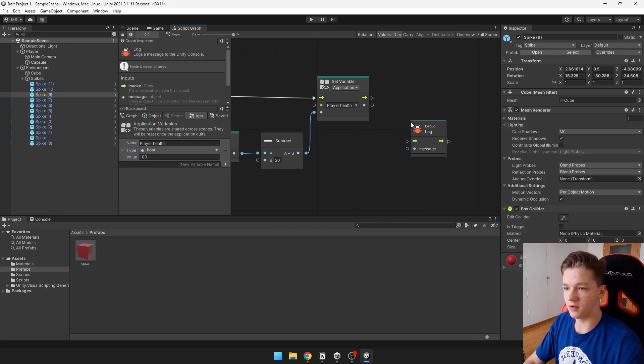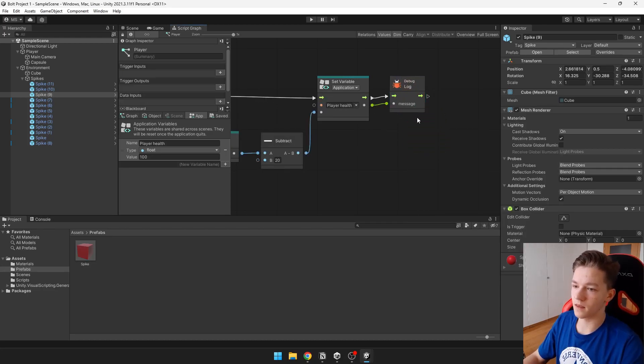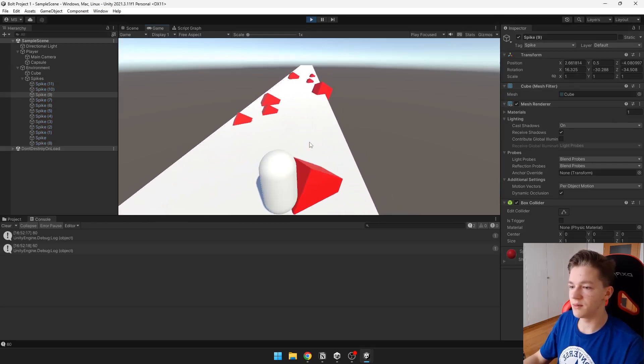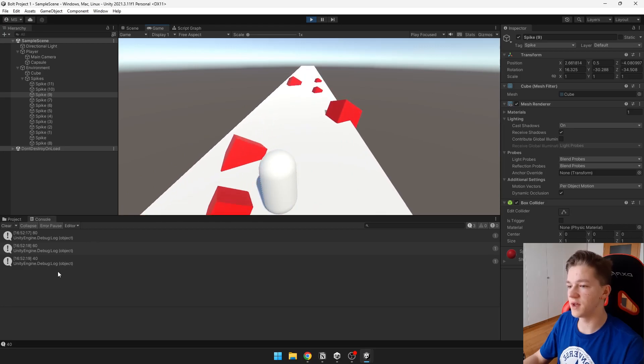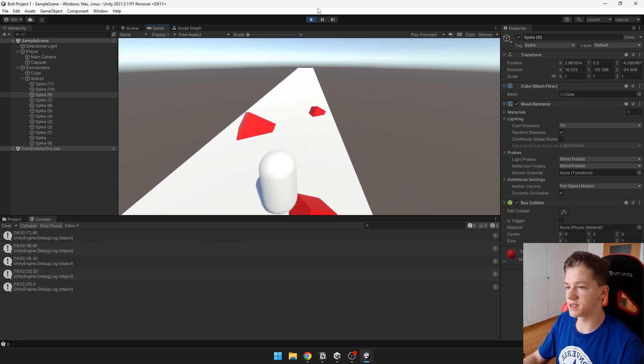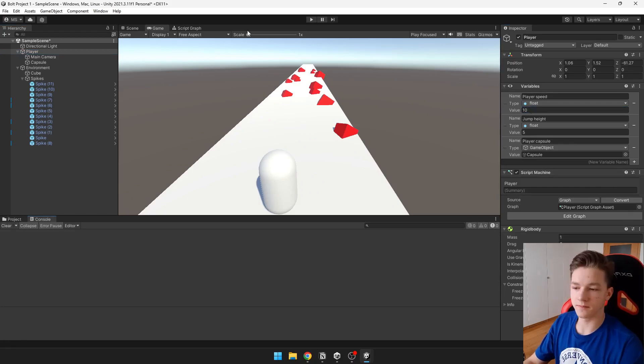You can see that when I'm hitting those spikes, the player's health is decreasing by 20. We could also increase the player's speed by adjusting the variable here. Next, we'll make those pickable coins.